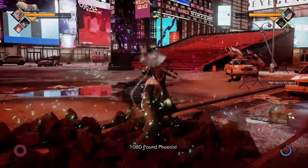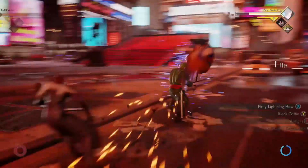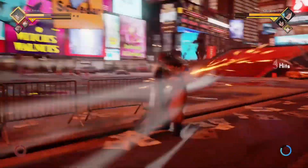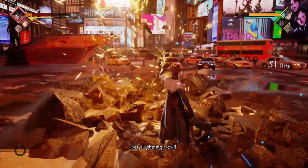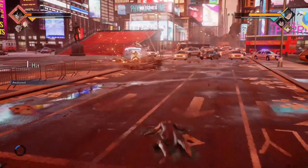One of Aizen's go-to moves, the Fiery Lightning Howl, is a devastating attack that will deal heavy damage to you even without getting hit by it with a combo. The attack has a very long attack radius, so instead of backdashing it, you're going to have to sidestep it. And since Aizen will still be doing his animation, that gives you time to punish him.